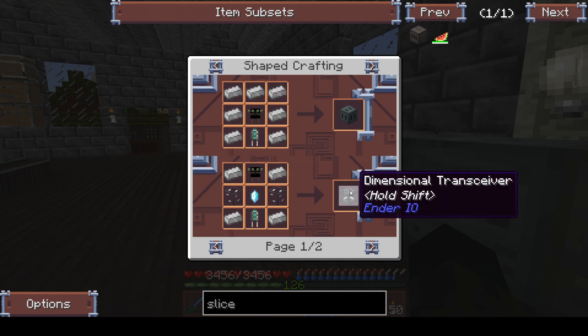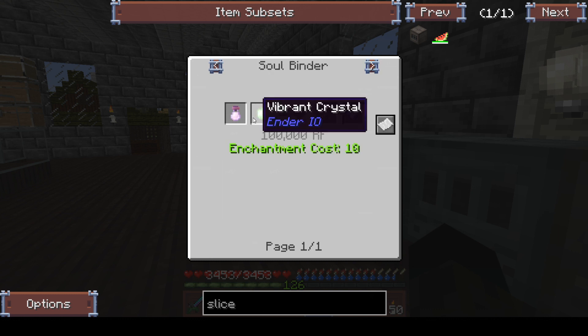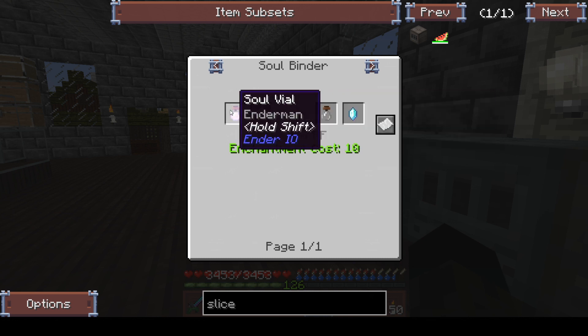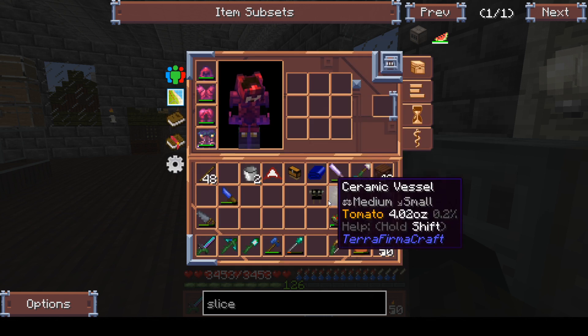We can obviously use that to make a dimensional transceiver with a few other bits and pieces - ender crystal, we need an enderman soul - oh Christ, didn't we have problems getting that as well. Yeah, I think we're going to have to cheat that one in as well because it doesn't work. But that's fine.